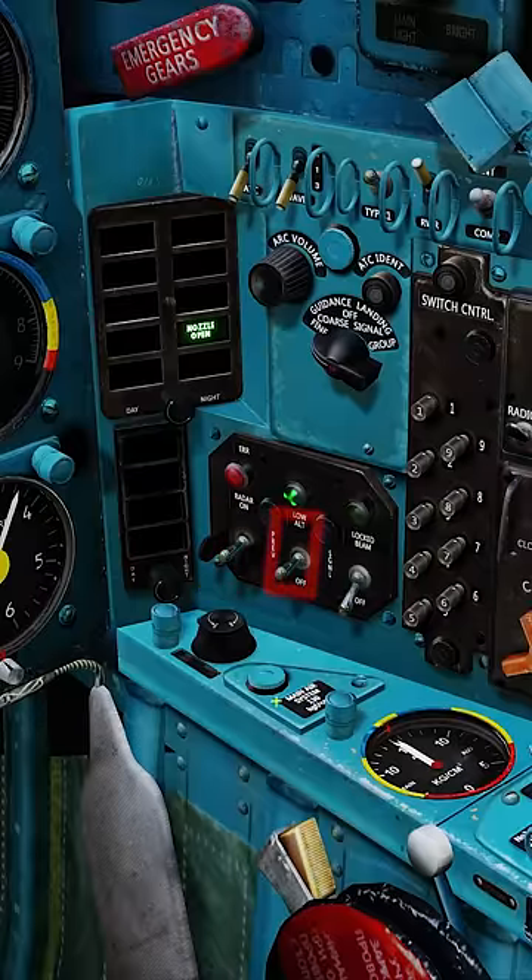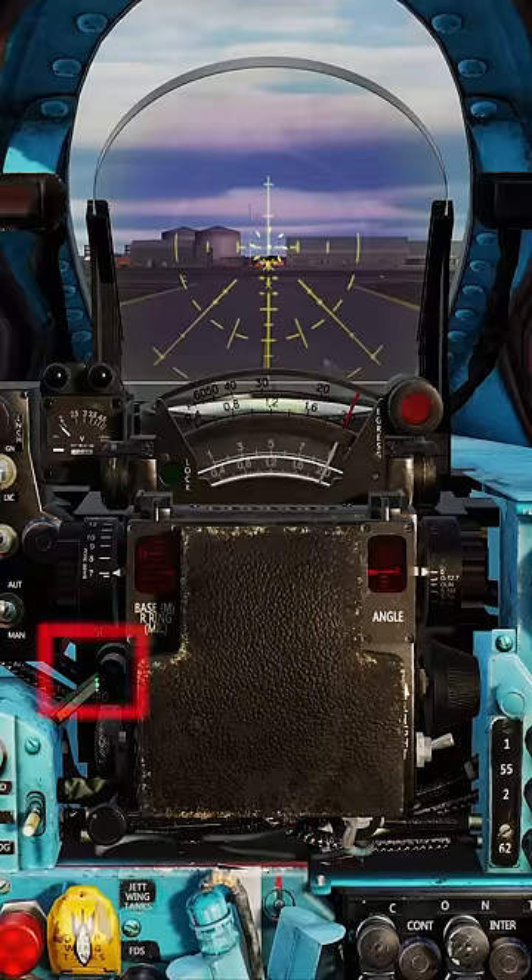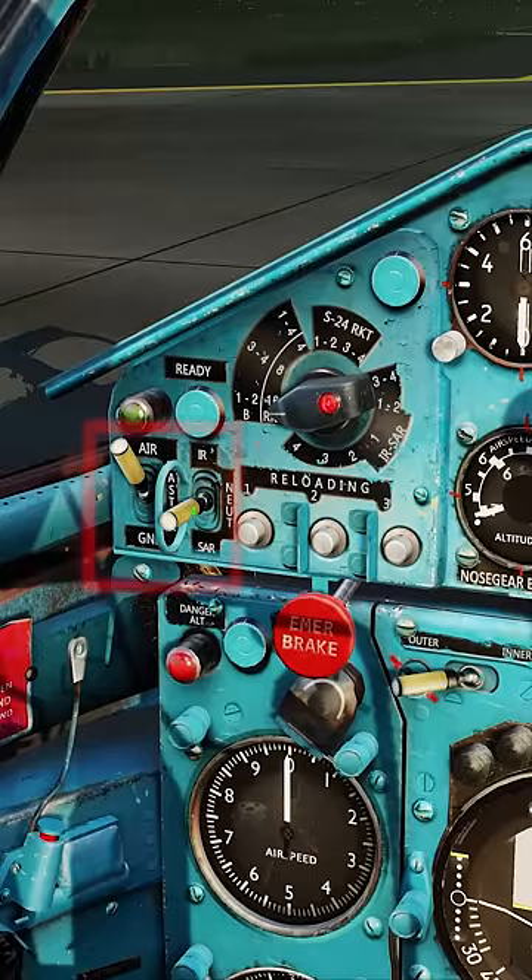Radar to standby and low altitude set to filter. For air to air, set paper switch on, fixed net on, and the ASP sight to missile. Further to the left, we'll go air, IR, rotary switch to one, and hit the number one button.